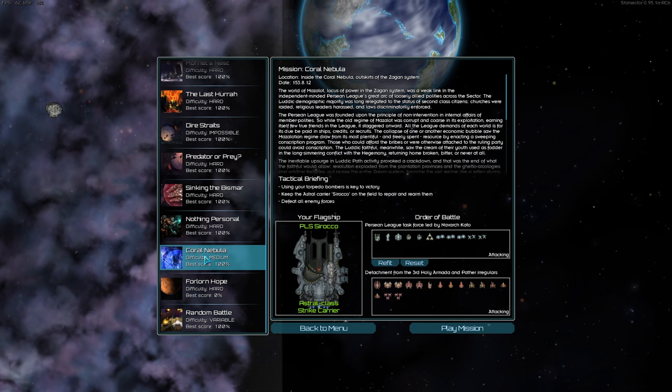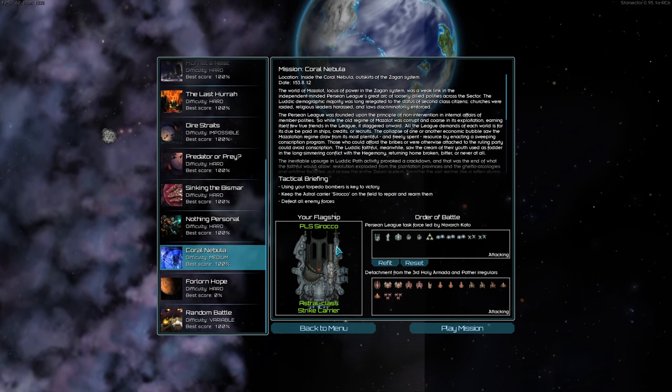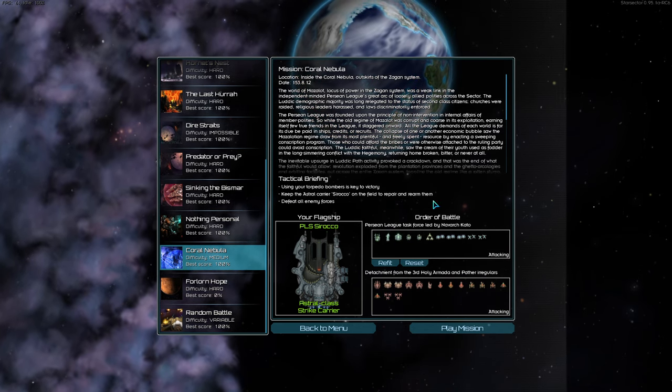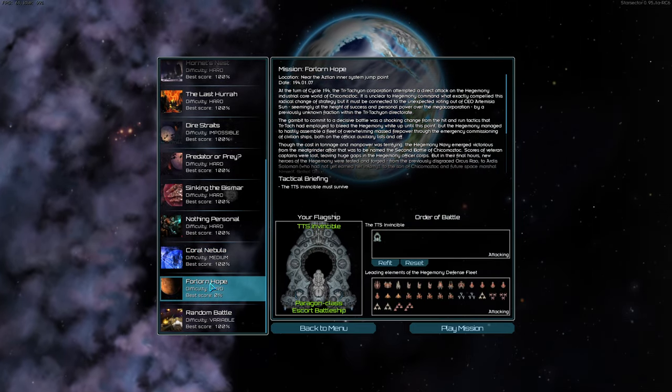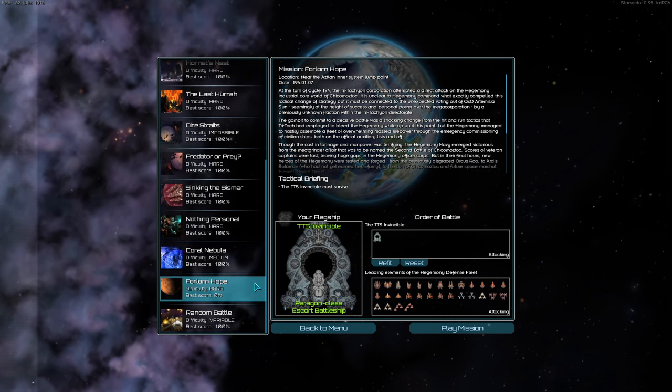Today I'm going to be going through the Coral Nebula mission, because it's a fun excuse to talk about high-tech. We're going to go over some of the more important ships, a few of the changes that are coming up, including the Paragon. Although I'm not going to play Forlorn Hope, because I don't know how to beat it. Someone asked me if I know how to beat it. I don't.